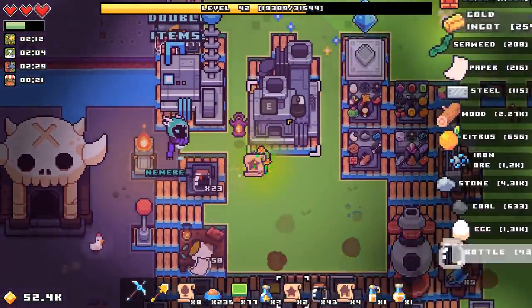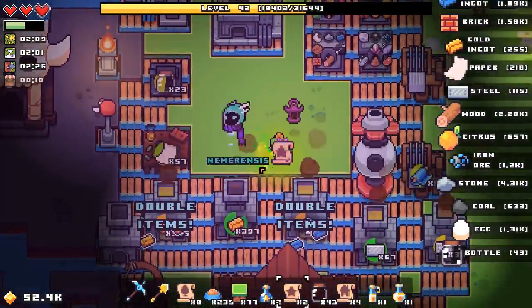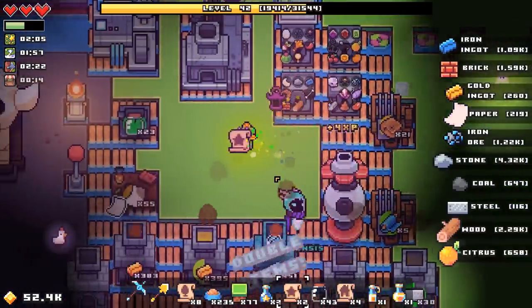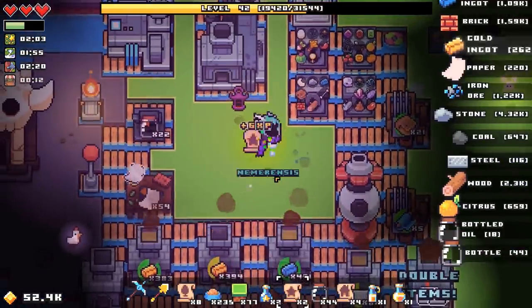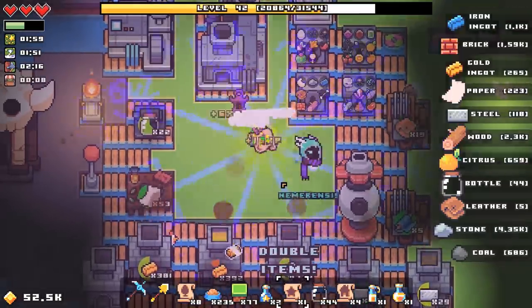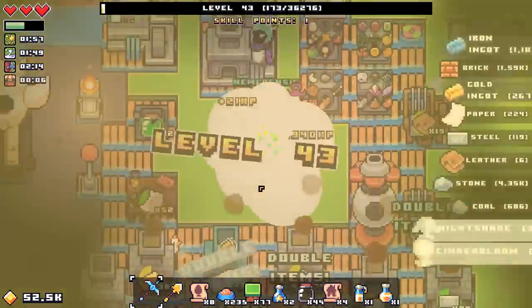These are all pumping bottles. Unfortunately, Industrious has worn off. How much leather can I make? A decent chunk. Do I just pop these? I might as well — they're worth a decent chunk of EXP.